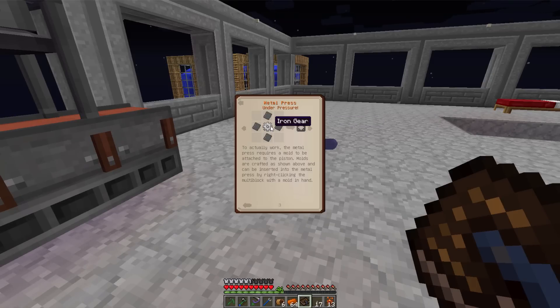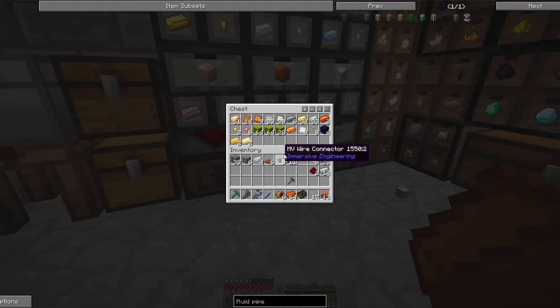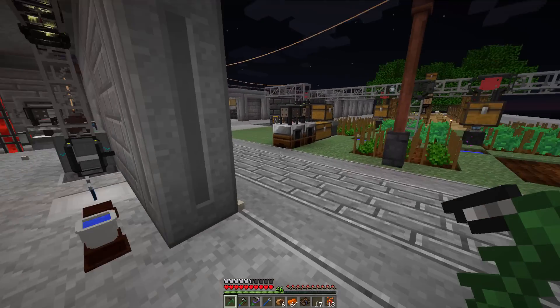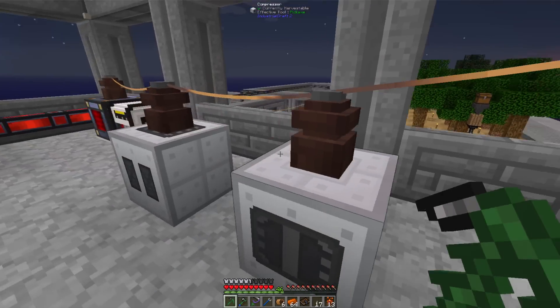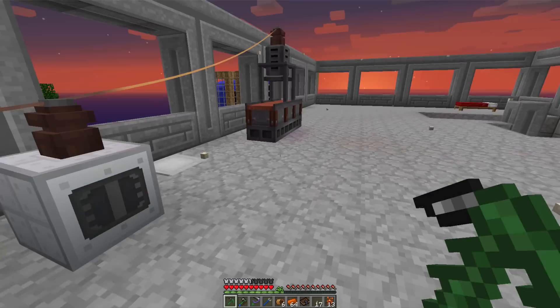So we need an iron gear and some steel plates. Unfortunately we have to make an iron gear to be able to make the mold, to make more gears — a chicken and the egg kind of thing. While that's melting, let's go get our steel plates. Just happened to have four sitting in there — maybe I did plan this after all.